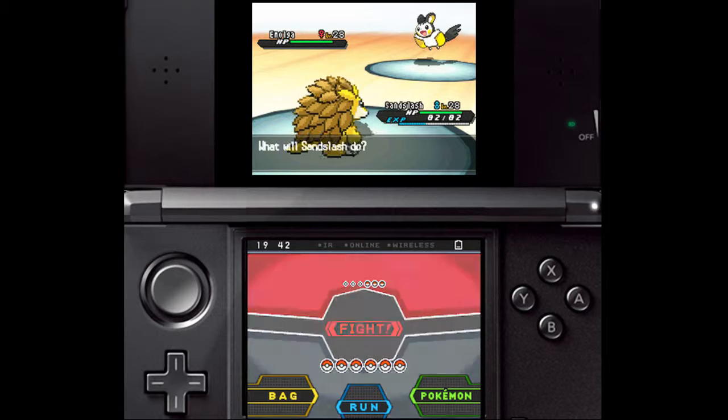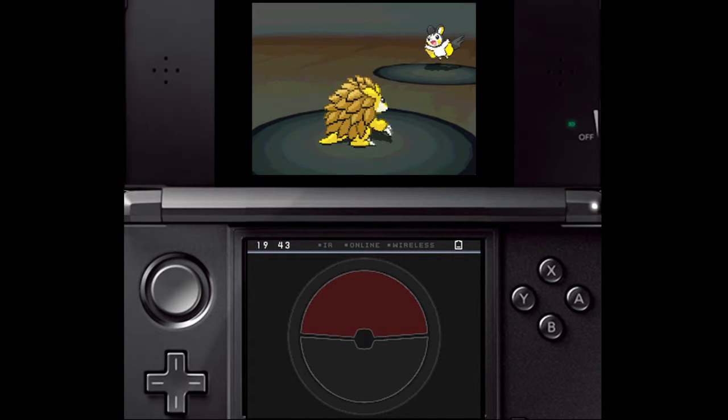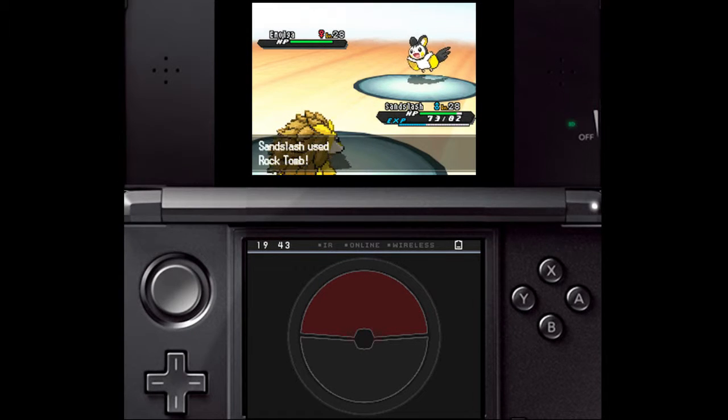Whatever you do though, don't send out a Ground-type first, as Elessa's first Pokémon, Emolga, is part-Flying and immune to Ground moves. However, if your Ground Pokémon has strong non-Ground moves, that's fine.